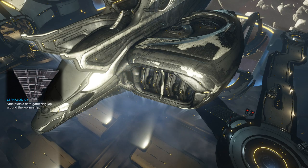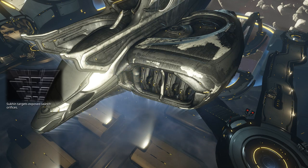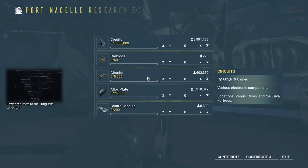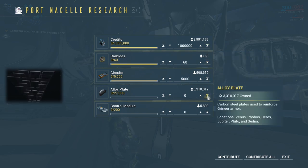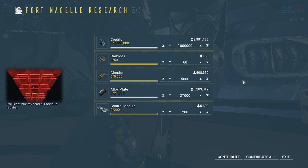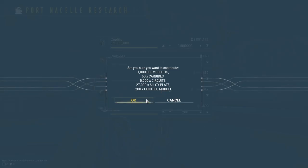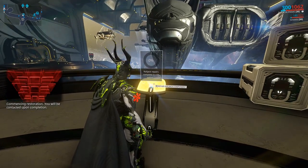Zada plots a data-gathering lap around the worm ship. Sukin targets exposed launch orifices. Power redirects to the Tunguska capacitor. With a pull of the trigger, we will end this. The moment arrives. Tenno, my precepts. I am not a viable command Cephalon. I will continue my search. Continue repairs. Commencing restoration. You will be contacted upon completion.